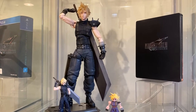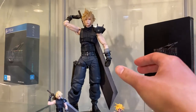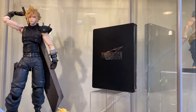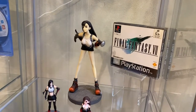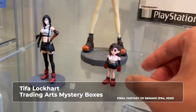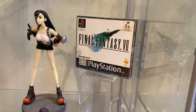Under that is the Final Fantasy VII Remake figures. So I have the Trading Arts, which are really nicely detailed. And then you have the massive Play Arts Kai, which is quite expensive actually. And then I have the deluxe edition tin box. You have the Polygon Cloud. And then that is Tifa, which is quite a popular photo post on Instagram. So you have the Trading Arts Tifa as well as the Polygon version. And this is a rare scene that I picked up in 2006. And then you have the original game.